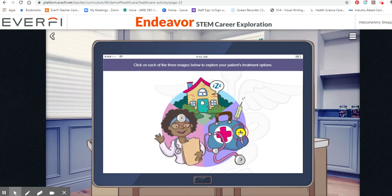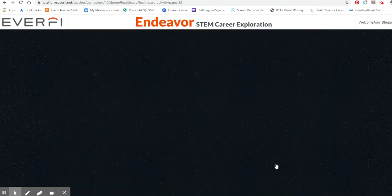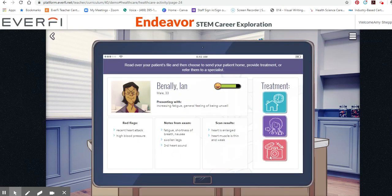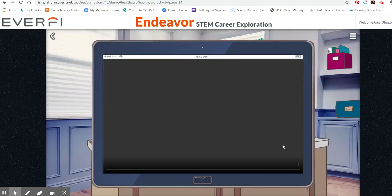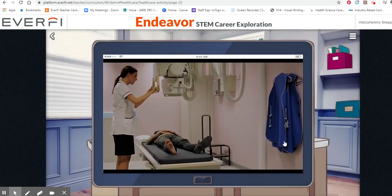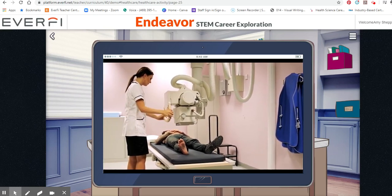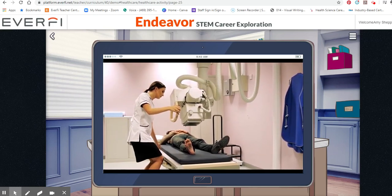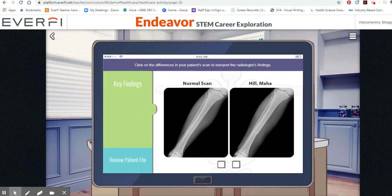When an injury has a general presentation, read over your patient's file and then choose to send your patient home or provide treatment. The patient's x-ray is up next. Click on the differences in your patient's scan to continue.